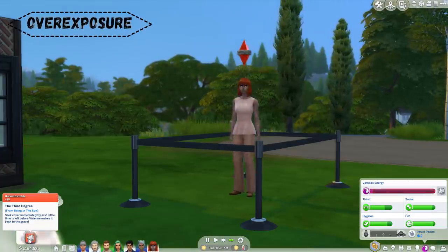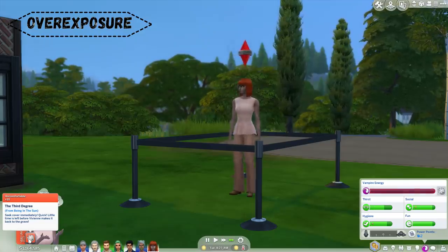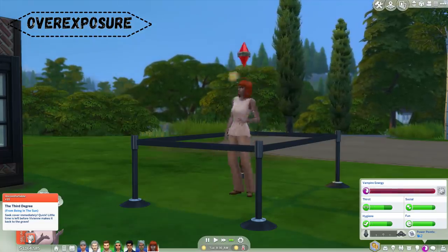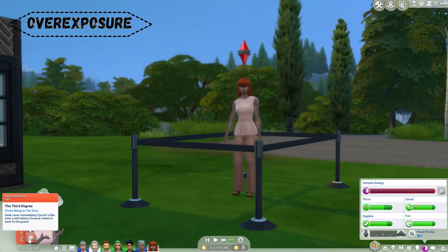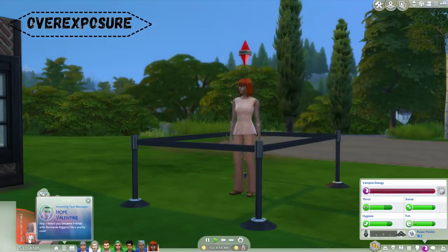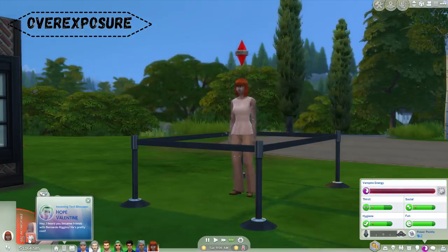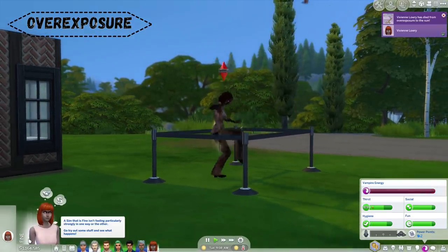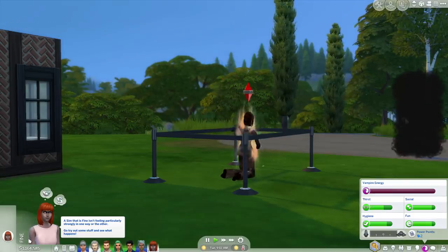Next we have The Sims 4 Vampires, featuring death by overexposure to the sun. Vampire Sims aren't supposed to be outside in the sun for long periods because it will decrease their vampire energy really quickly. If your vampire energy reaches zero, the Sim is going to die. When they're dying, the Sim is going to be burned up from the sun, much like when they're set on fire in the game, and they'll try and pat themselves out before eventually falling down where the Grim Reaper will come find them.